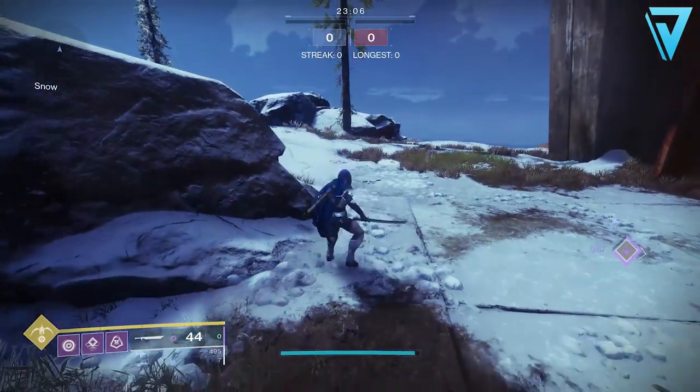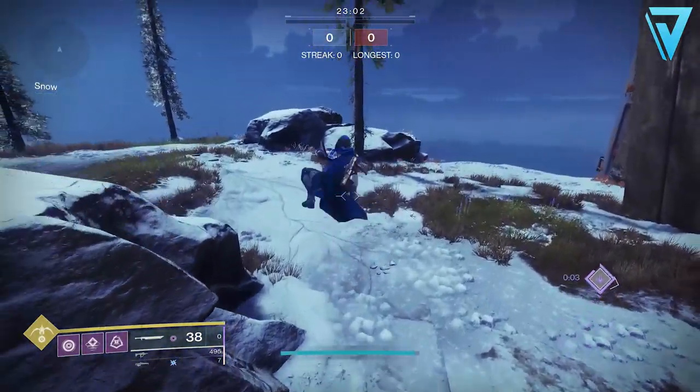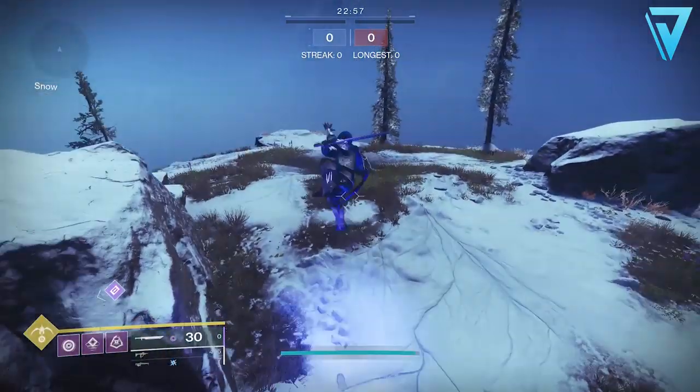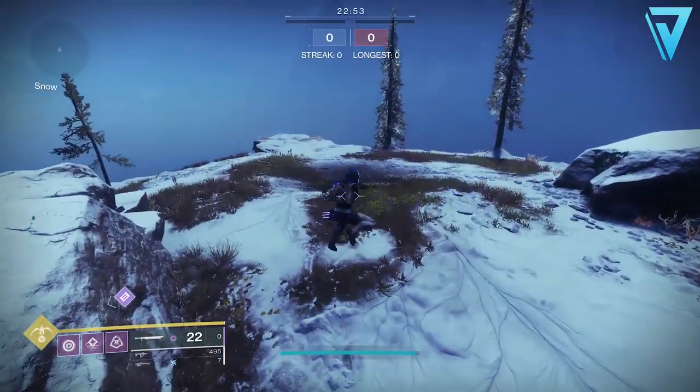In the footage here I jumped into Mayhem Clash in private matches and extended the timer to 30 minutes, so power ammo spawns roughly every 60 seconds — it's a great way of maximizing your power ammo. And if you're doing crucible montages anyway, it makes it easier for you to get the clips you need.